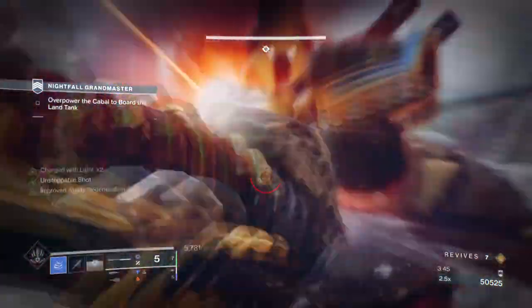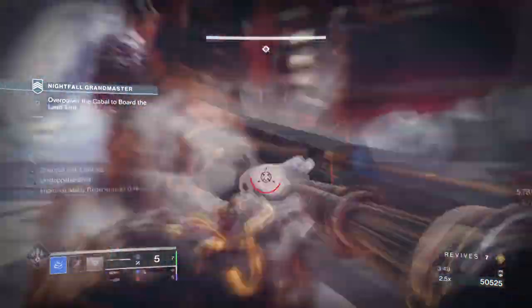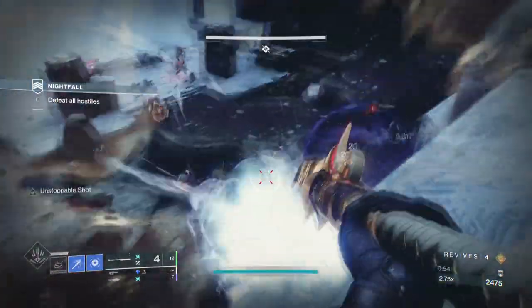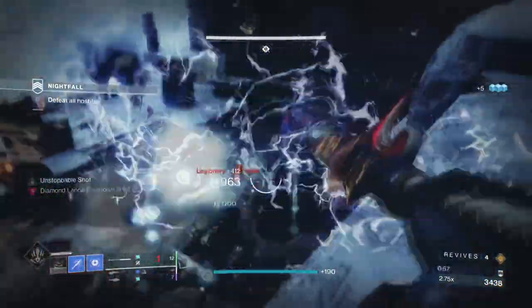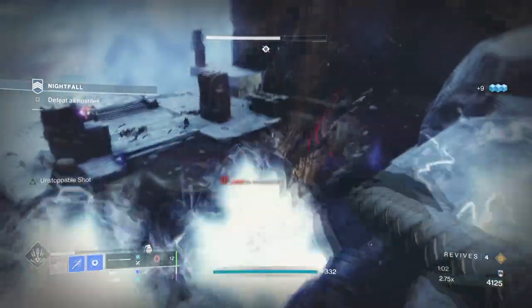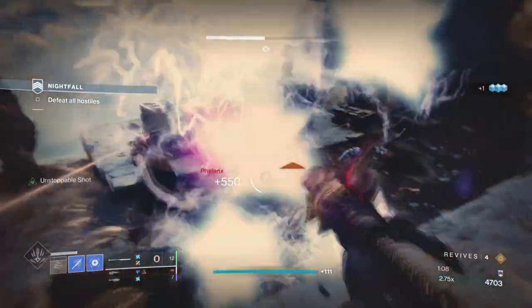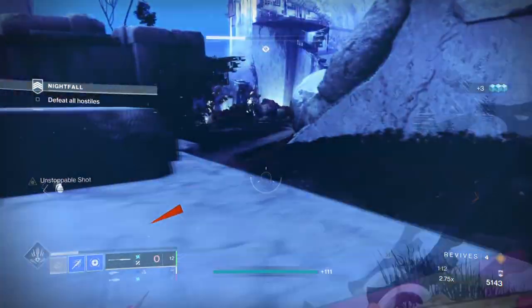So what makes them so interesting? For starters, Glaives allow users to block incoming damage imperfectly no matter how many things are being chucked at you. Take a look at what's being shown — this is me running a GM Nightfall. Just to test out the weapon, I chose to engage all combatants at once to see how good my shields would last. The flinch is crazy, but the damage reduction is large and fairly safe, allowing me to keep firing back or back off and revive my teammates, which you can use in many different scenarios.